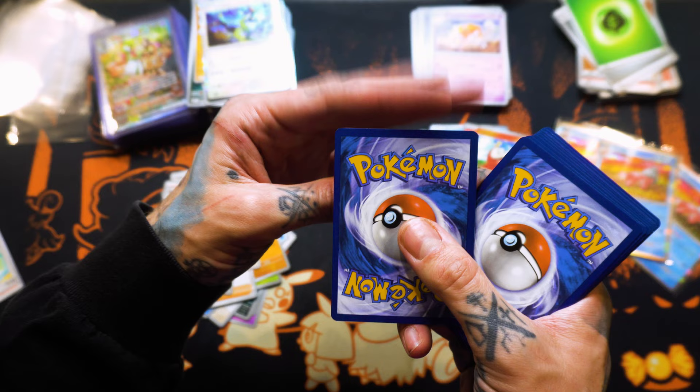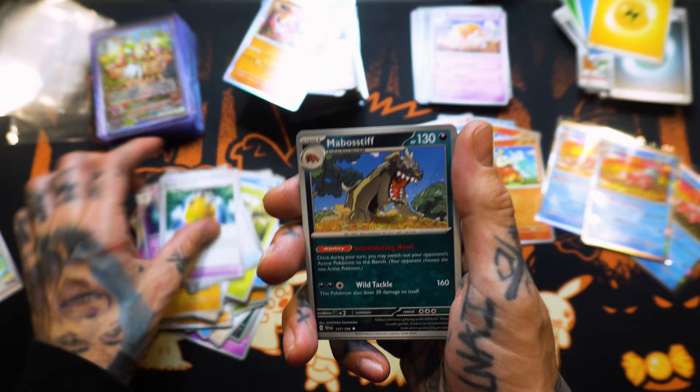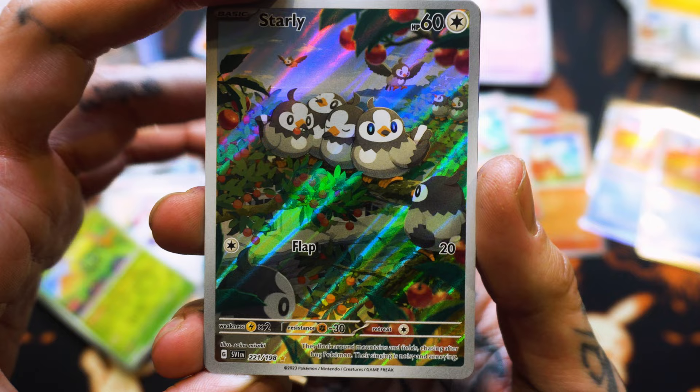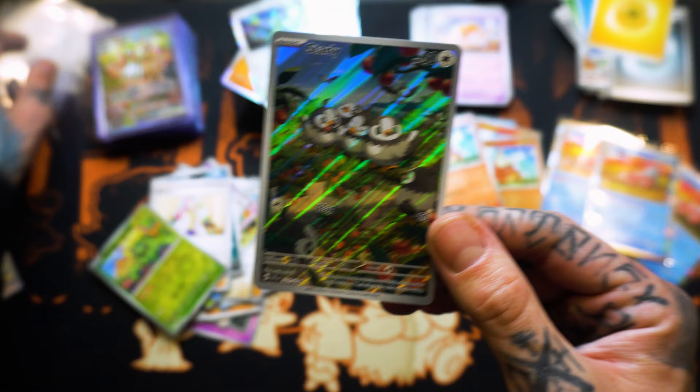Look at this! Rocky Helmet. Maspoth. Mirian. I skipped over it and got a Starly Full Art! How cute is this? Look at that glow. Double hit? No, we'll take the one though. We'll take the one.